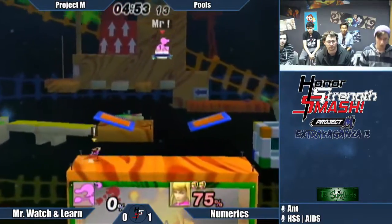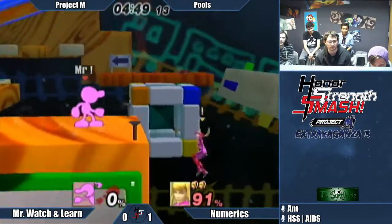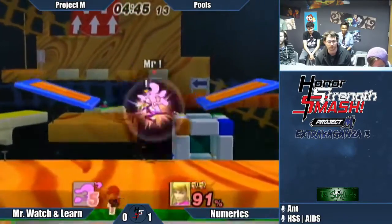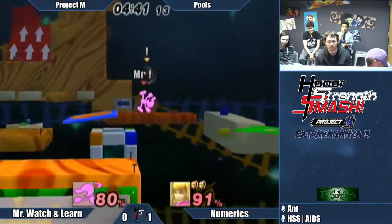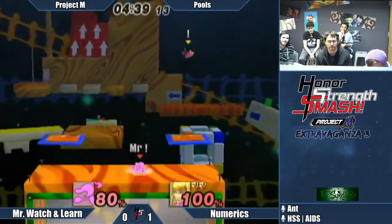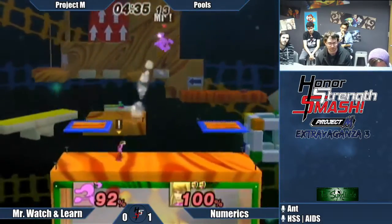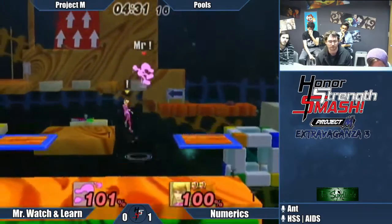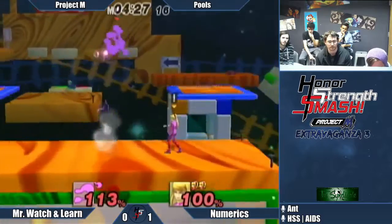Tethers' offensive usage is absolutely incredible. Their recovery and defensive usage is pretty bad — but when you think about them in the context of offstage play as a whole, edgeguarding and stuff like that, they're really nice just because of how fast you can get to the back of the ledge. It's pretty good for refreshing your invincibility too, because you can quickly grab it and quickly get back on the ledge.